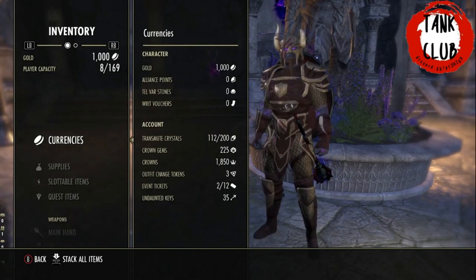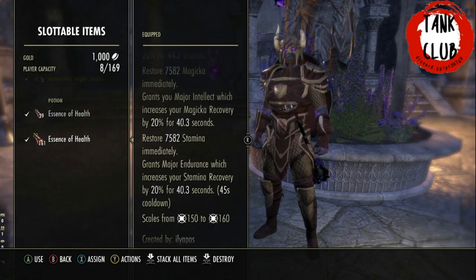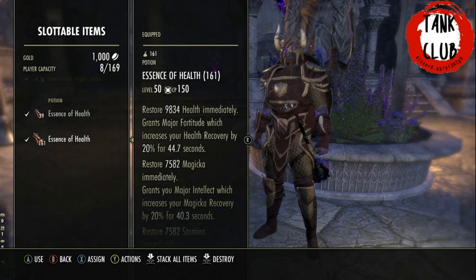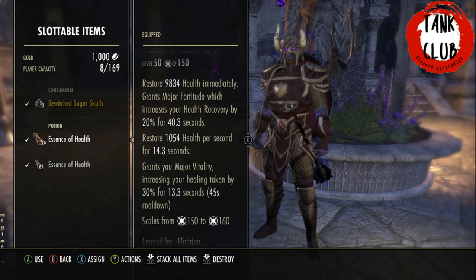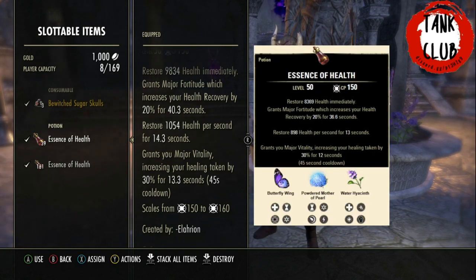Potions for this fight are quite important. We've got the standard Essence of Health Tri-Stat Potions that give all resources and all three recoveries. I usually use these in the main room when tanking Zmarja. When I go into execute or the portals, I use a different set — Essence of Health potions that do lingering health, restore health per second, and give Major Vitality, which are really helpful in the execute phase. The Powdered Mother of Pearl ingredient is quite expensive, but if you're struggling with the portals or execute, these potions will be extremely helpful.